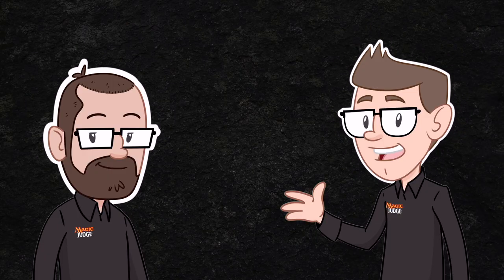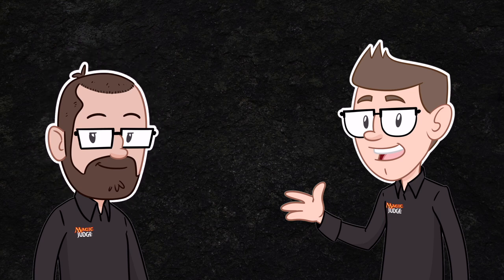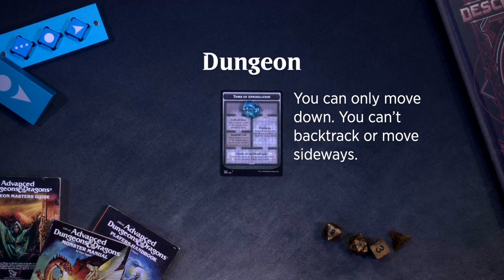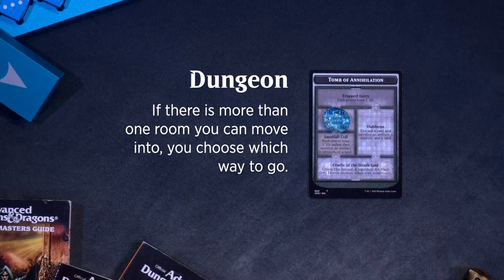Do I need a specific item for a venture marker? Nope. You can use any item, such as a coin, dice, or mini, to track which room you're in. The next time you venture into the dungeon, you'll move into the next room. You can only move down — you can't backtrack or move sideways. If there is more than one room you can move into, you choose which way to go.